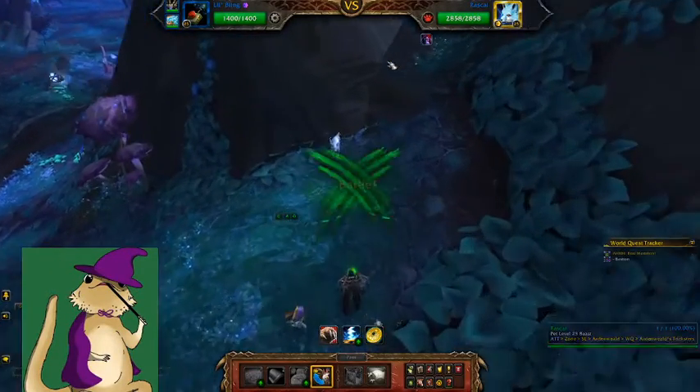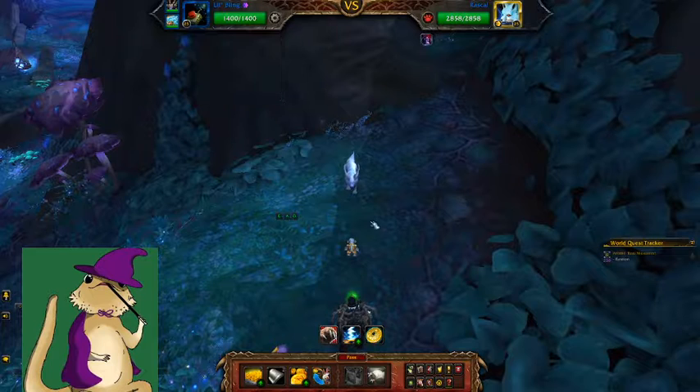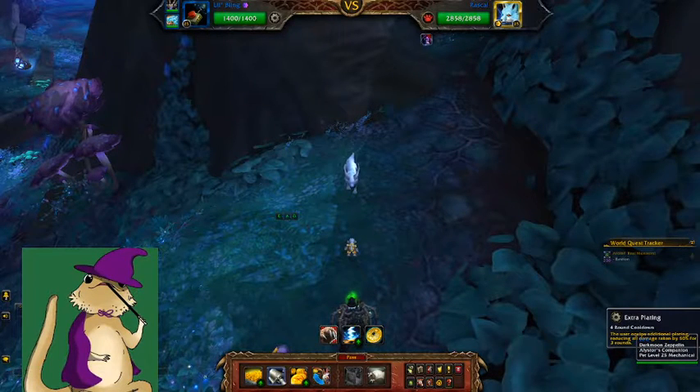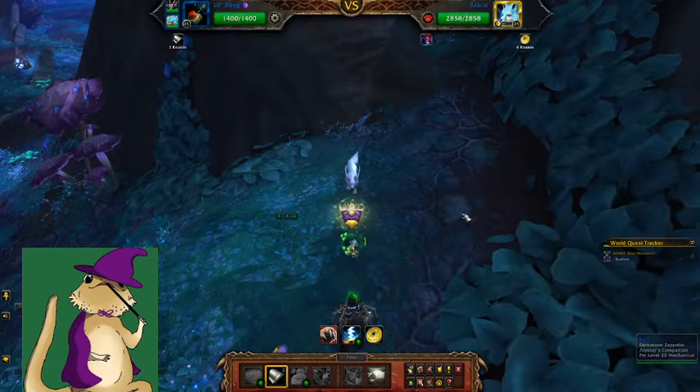He's gonna go first, because like I said, he's at 341. Bling's at 325. But I'm gonna start off with my extra plating, because it's a damage reduce attack.